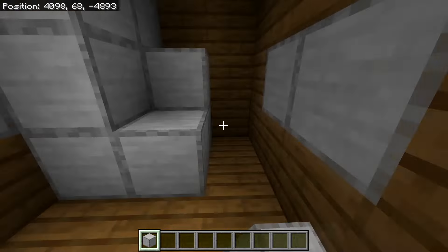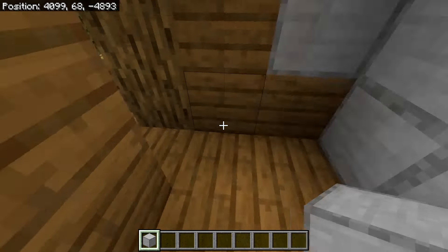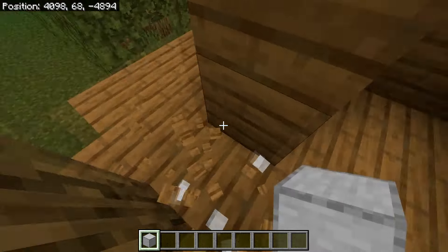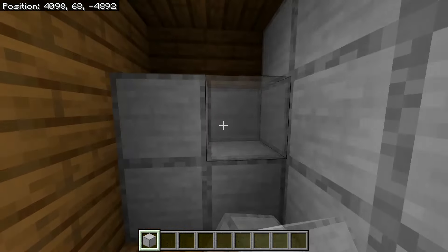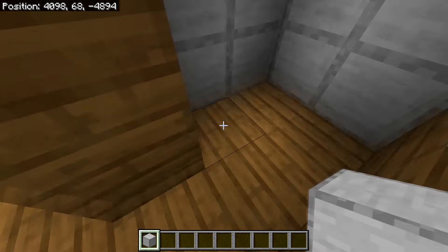In the back of the room, build a wall going two blocks toward the door. Then cover the doorway with blocks, break yourself out temporarily to get out of the room, and place six more blocks to create a small enclosed area — pretty much a two-by-two room.